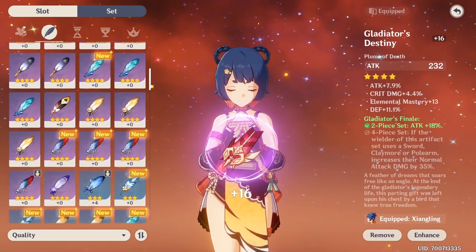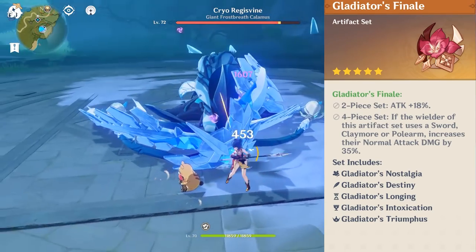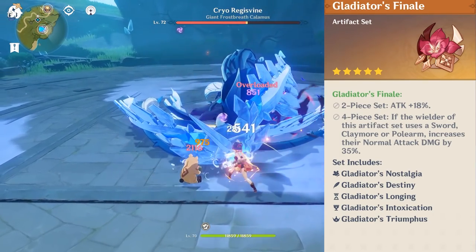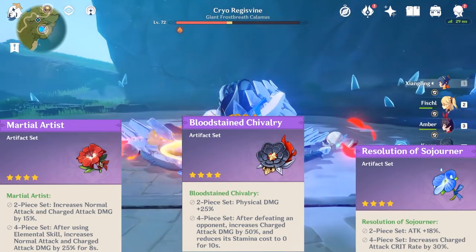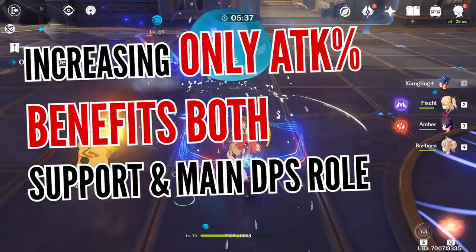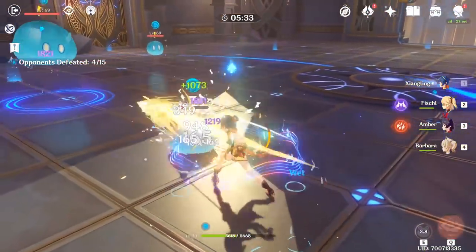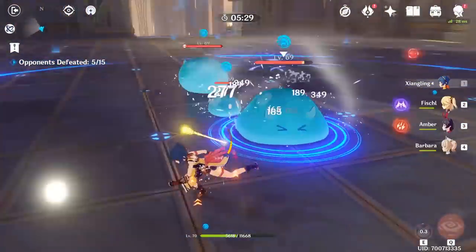Moving on to artifacts, there are two sets to keep your eye on. The first and most universal is the Gladiator's set — both set bonuses work really well for her, and if you're getting lucky with main stats, you can swap in any artifact that provides extra damage. If you focus purely on increasing her attack, it will benefit both her support and main damage dealer build, although you will miss out on elemental reaction damage if you neglect elemental mastery. At least her skills will scale well with attack.